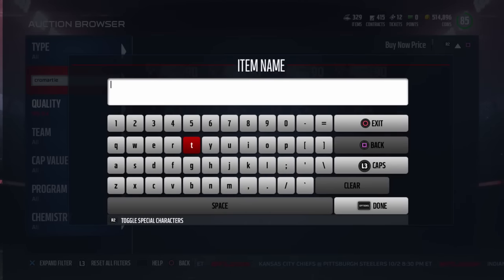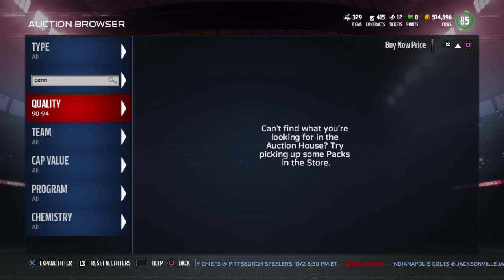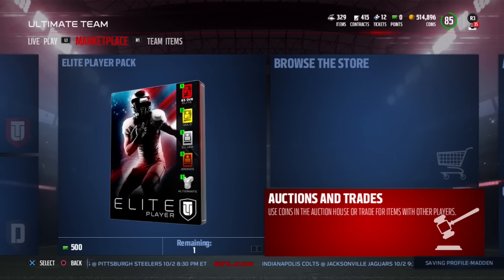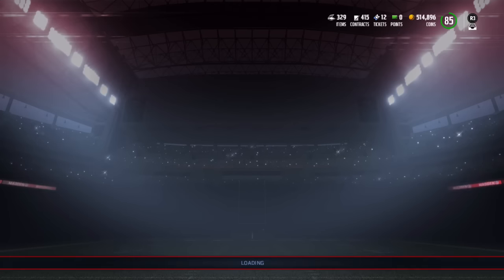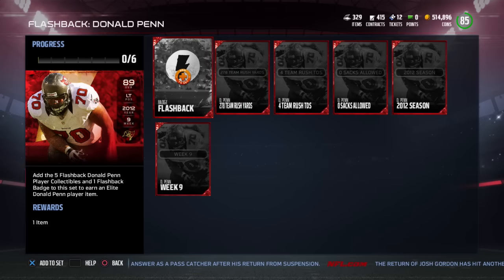Now, the other card that came out today is Donald Penn. Obviously, Donald Penn being an offensive lineman, we don't expect him to be anything crazy good. I'm a little bit disappointed in this. It doesn't even look like he's up for auction, which tells you nobody is doing this set right now. Probably because it's almost impossible to complete the flashback sets this year with how rare the flashback collectibles are — it's so insanely expensive to create Donald Penn. As a left tackle, we don't really expect to pay as much for offensive linemen in Madden, although offensive linemen this year are definitely more significant than in past years. But it's still not a wide receiver, corner, quarterback, or running back.